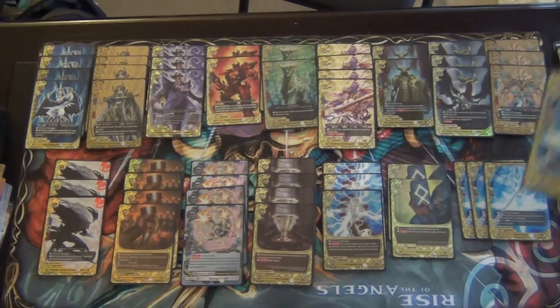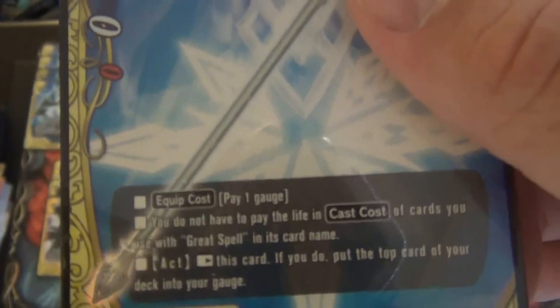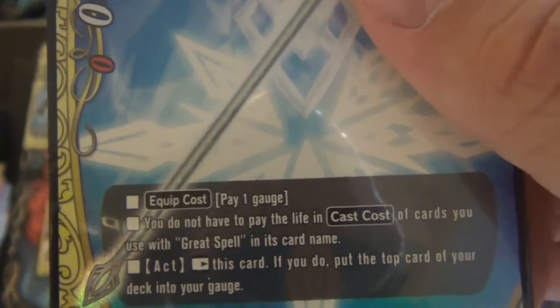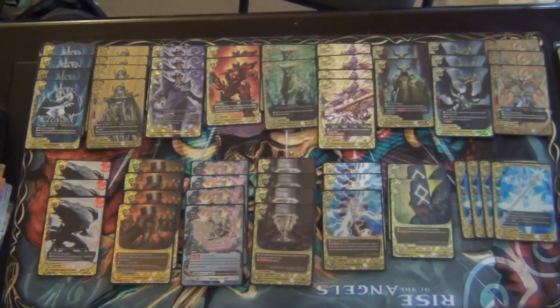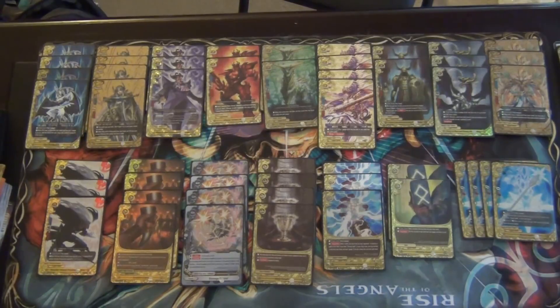Then we play 4 copies of Rune Staff. I'm addicted to this weapon. It is a quick cost of pay 1 gauge. You do not have to pay the life cost or cast cost of cards you have with Great Spell, and act: rest this card to put the top card of your deck into your gauge. This card single-handedly makes it easy to play everything in this deck. Getting this early is awesome — you basically generate 2 gauge per turn, and more if you have the other guy out. Damage Control with Ice Blade Joker gives you an extra gauge. You only need 2 gauge to play most of the cards in this deck.